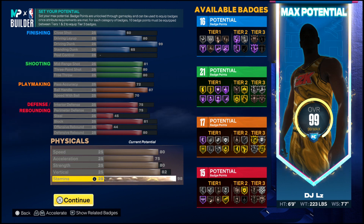For the physicals: my speed is maxed out at 80, my acceleration is maxed out at 75, my strength is at 80, and my vertical is at 82. The reason I have my vertical at 82 is that it's basically the minimum to get all the pro and elite contact dunks, along with the one-handed, two-handed, and alley-oop animations. My stamina is also maxed out at 98.